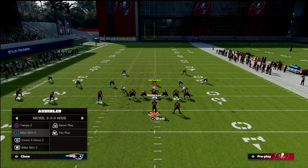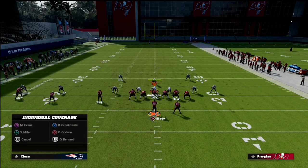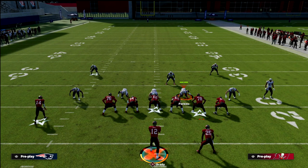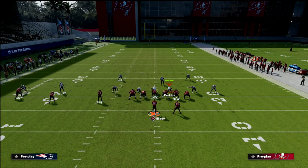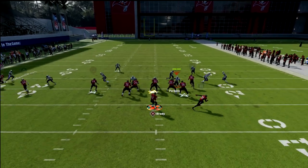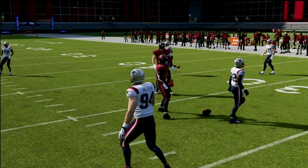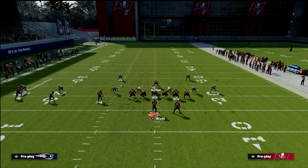Now what I want to show you is why this concept is so good. When they go to user this, their user is going to go over to the wheel route — that's really the key. Their user goes over there, which leaves a ton of room on the left side with our flat and in route and our quick slant right off the bat. That's what I call a gift — if they're going to give it to you, you catch, turn, and throw it.